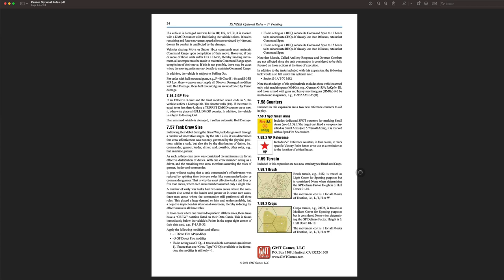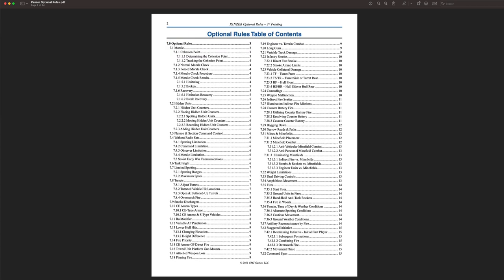So the optional rules I've selected come down to four: smoke dischargers (7.9), variable AP penetration (7.12), weapons malfunction (7.25), and bogging down (7.29). It's quite modest. You see the rulebook with 20-some pages of optional rules and maybe get a little overwhelmed, but they're clearly optional and you don't have to include all of them. I think the advanced rules are going to give us a lot to work with.